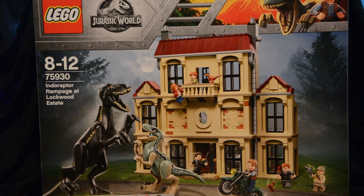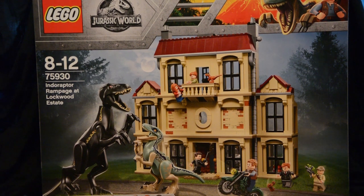Hello everybody, welcome to another Jurassic World Fallen Kingdom product review here on Jurassic Collectibles. This particular Lego set is set number 75930, the Indoraptor Rampage at Lockwood Estate. It's above 1,000 pieces, so it is the largest set of the line, and we get the Indoraptor, Blue, Owen, Clare, the mansion building, and a bunch of different pieces. It retails for around £120–130, so it's going to put a big dent in your wallet.